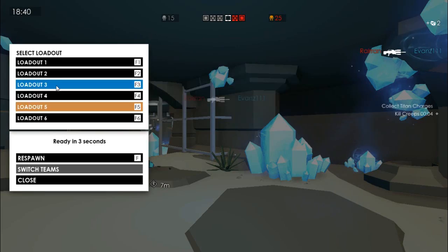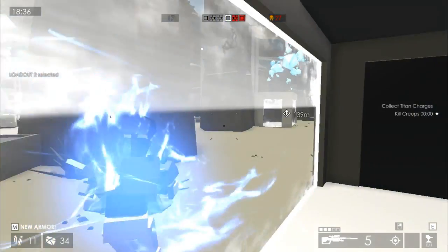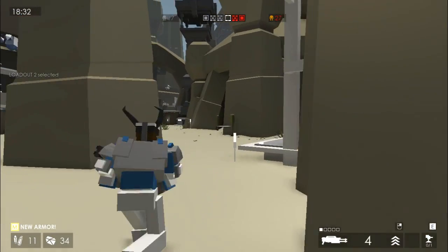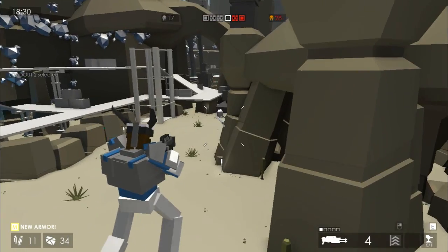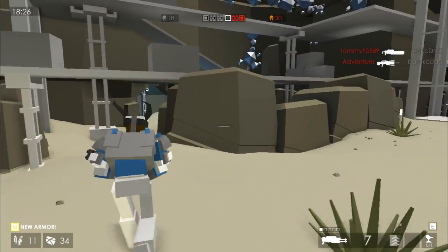I'm going to change class - I'll go to the sniper and shotgun class. This is the other type of shotgun - this one's much more standard instead of fully auto. It has an ability where if you right-click, you boost into the air like that. So all the guns and weapons have special abilities as well as just standard fire.